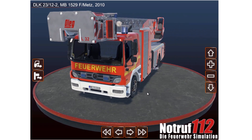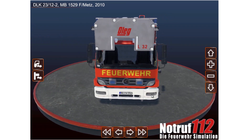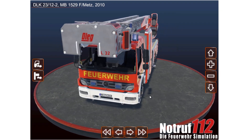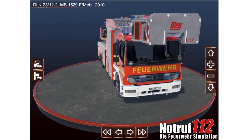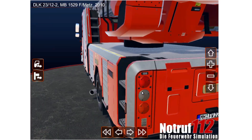The 112 is equal to our 911 in North America, and the Feuerwehr simulation translates to the fire department simulator. We're gonna have a look here at the model as it will be in game — that's why we have to use the Unity player, because it's gonna be on the Unity engine.